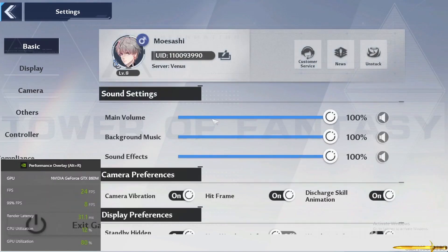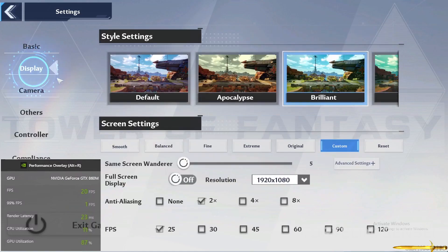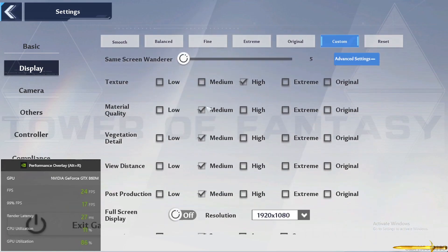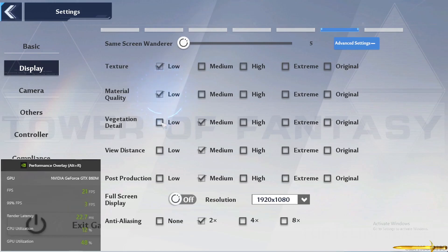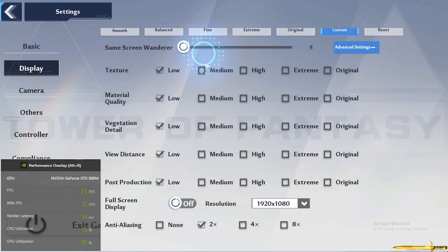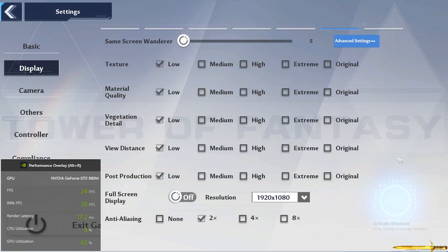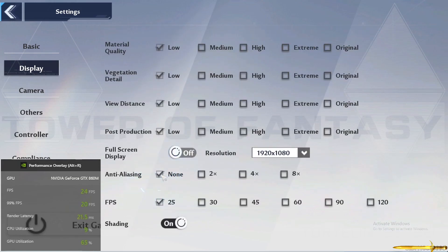What you have to do is go to Settings, then go to Display, and click on Advanced Settings. Lower all the settings to Low. For Screen Wanderer, you should reduce it to 5. For Anti-Aliasing, click on None, and turn off Shading.